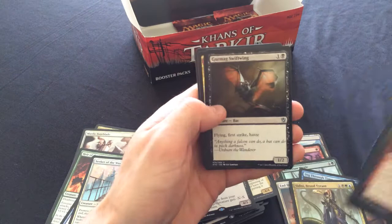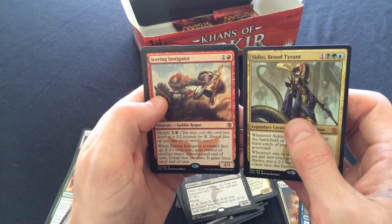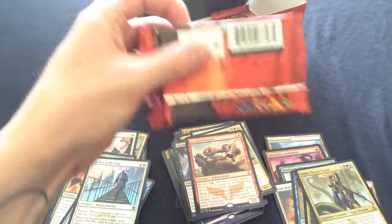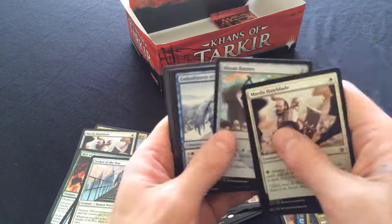Jeering Instigator with Sidisi's Crown - oh, that totally is Sidisi's Crown too. Stolen Sidisi's Crown! You crazy Goblins, you and your shenanigans. I love playing Goblins but I'm more of an Elf person. I've always been an Elf person - you can hate me as much as you want.